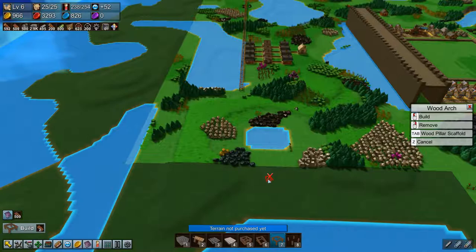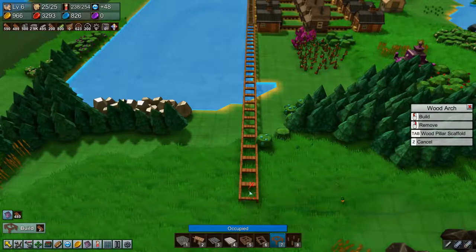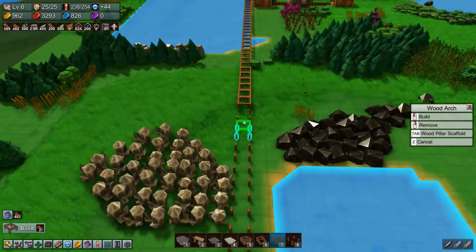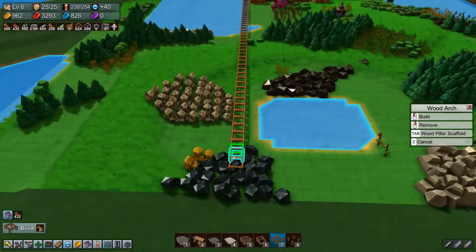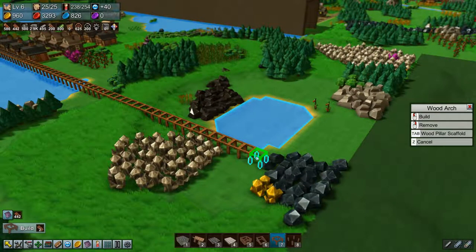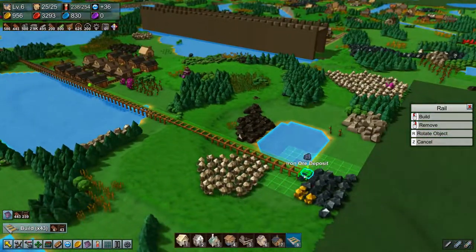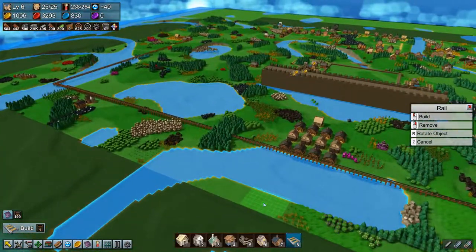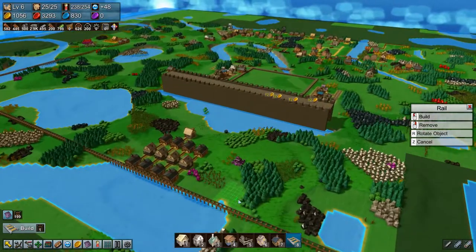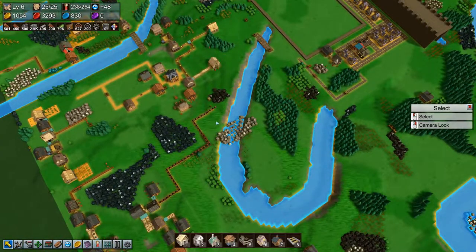We're a little bit further along. Let's keep going and get these rails going. This is going to be one heck of a long railway, and that's okay, because we'll have a lot of rail carts on it. A lot of rail carts — I hope this will work, because I'm not entirely sure that it will, but if it does it's going to be sweet.